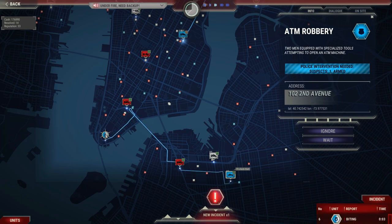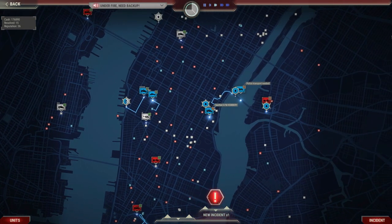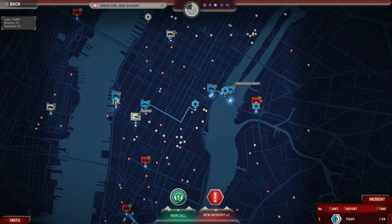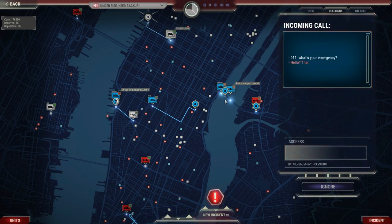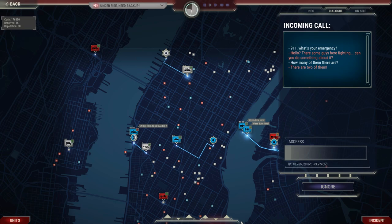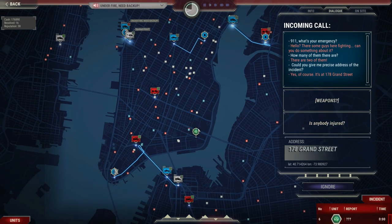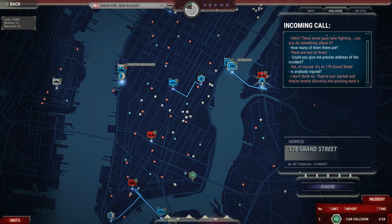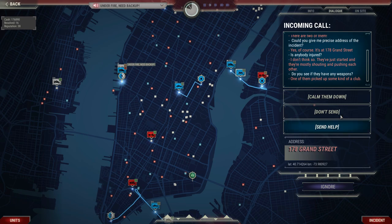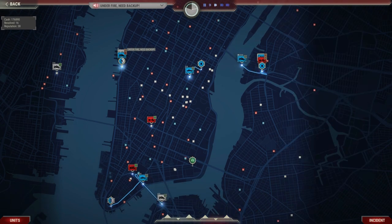New 911 call about guys fighting. There are two of them, just started — mostly shouting and pushing. One of them picked up some kind of club. We send cops to check it out, even though we don't really have any to spare at the moment. This cop is going to drop off his prisoner at the police station and then we can redeploy him. The fight doesn't sound too serious right now; they can wait a little.